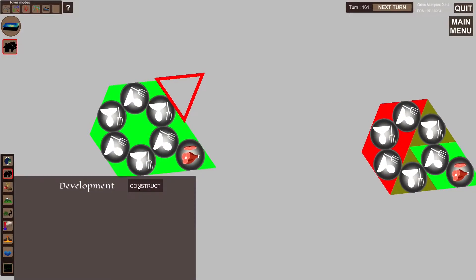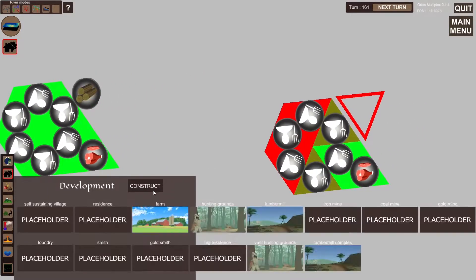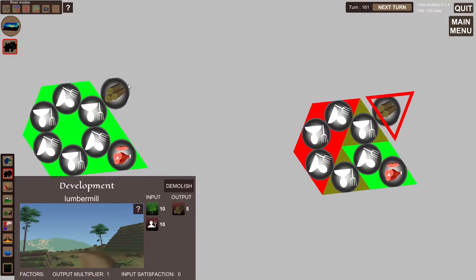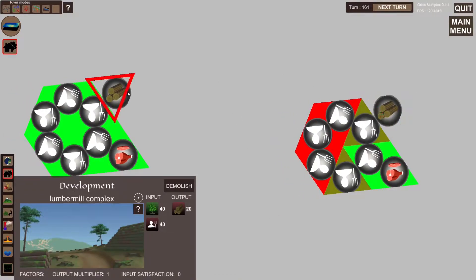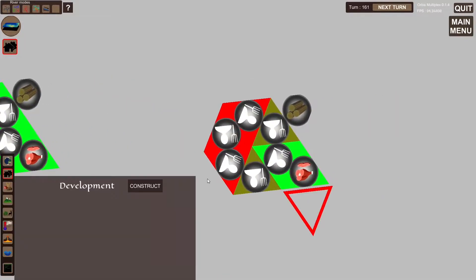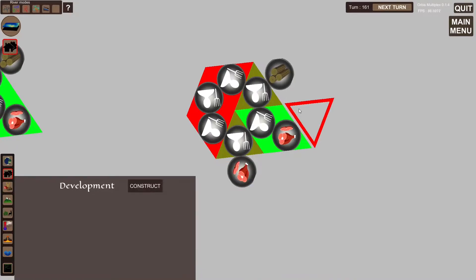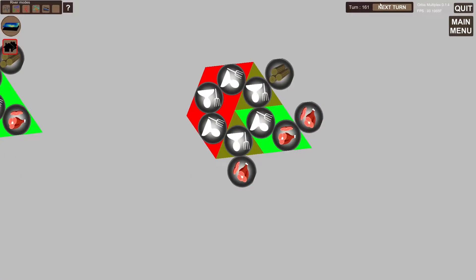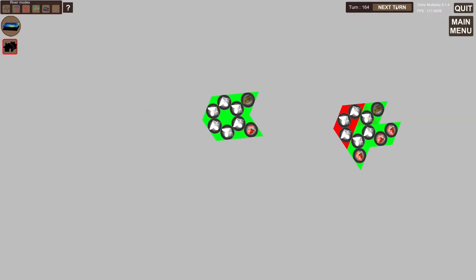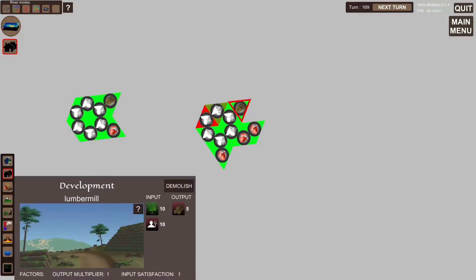We also have a new lumber mill complex, which is an area effect version of the normal lumber mill. We'll run that — we just have to give this one here some more hunting grounds because it had some problems. So both these are working at 100% now.